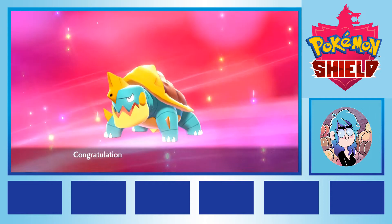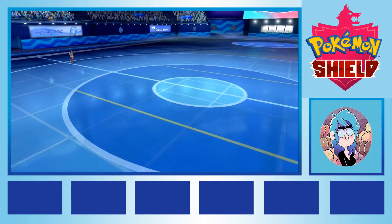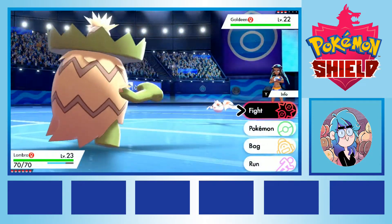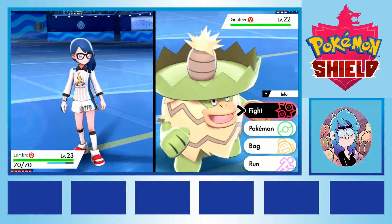Additionally, Captain Crunch evolved into a Dreadnought, which was a big relief and massively improved their viability on the team. Nessa's water type gym was honestly a walk in the park. Lombro walked through every trainer and the gym leader with ease, and we barely had to worry once that any of our creatures were in any real danger.